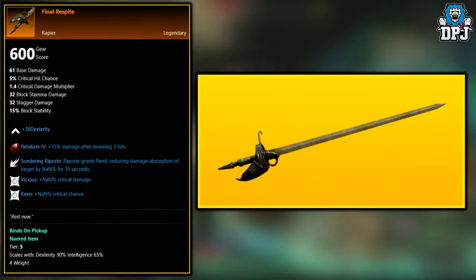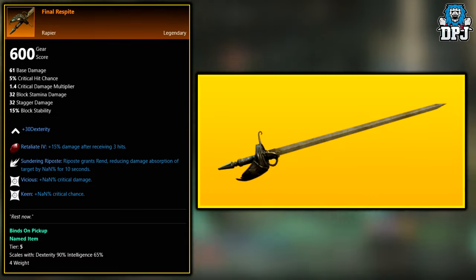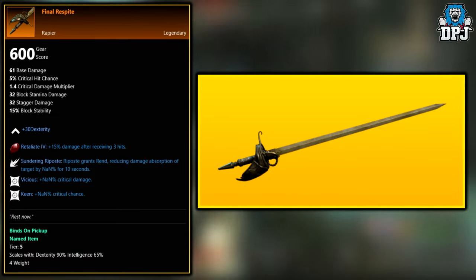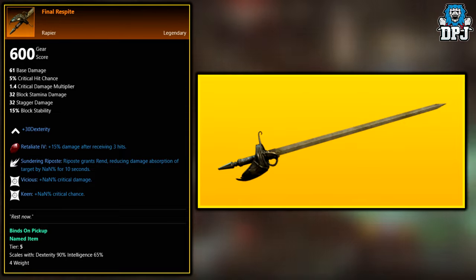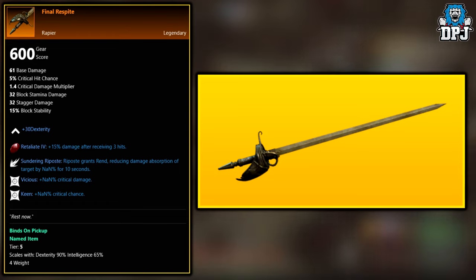Firstly, we have the Final Respite. This legendary is an end game expedition drop from various enemies within them — the Depths, the Garden of Genesis, and the Lazarus Instrumentality expeditions will have you covered.